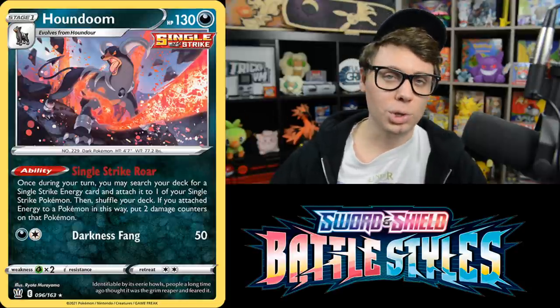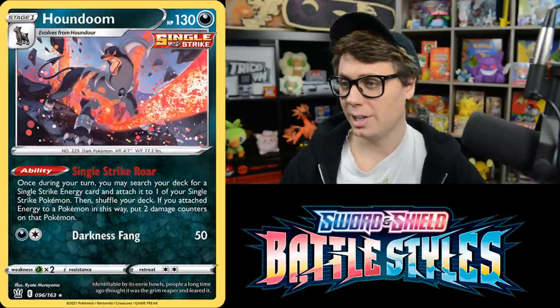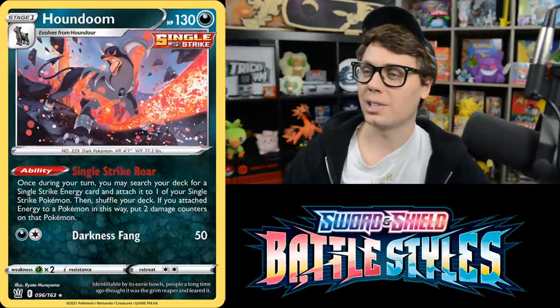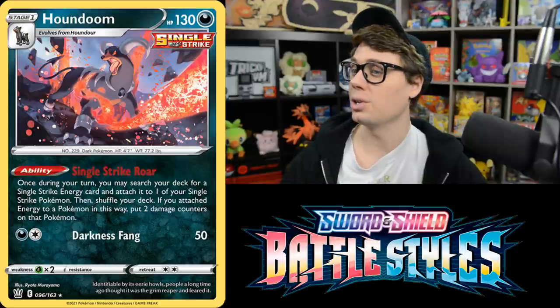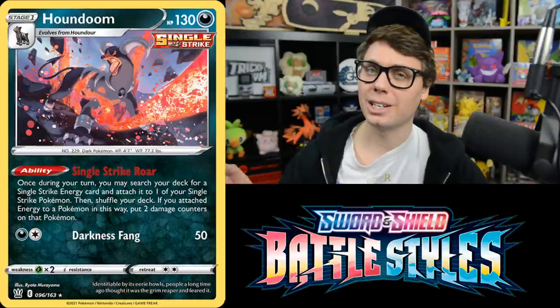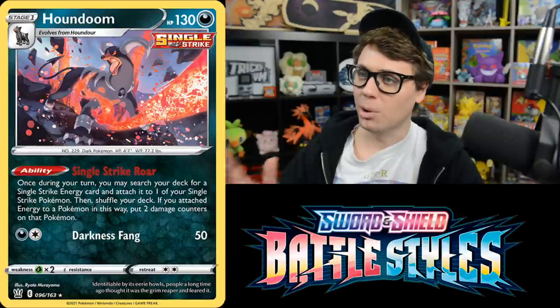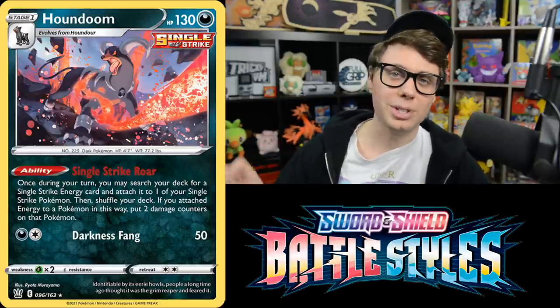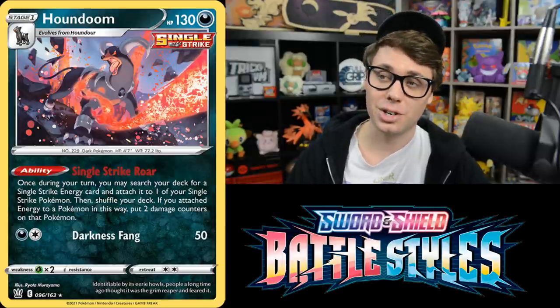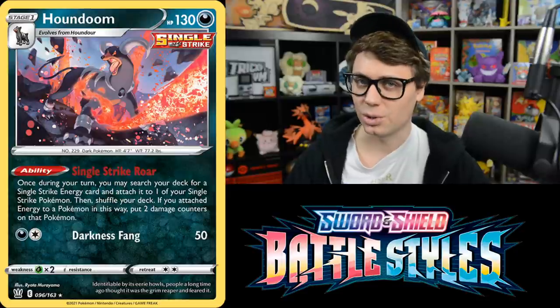This new Houndoom looks incredible with top-notch artwork, and its Single Strike Roar ability is very good as well. It allows you to search your deck for a Single Strike Energy and attach it to one of your Single Strike Pokemon, then you put two damage counters on that Pokemon. It's a small price to pay for powerful energy acceleration. You can set up multiple Houndoom and accelerate multiple Single Strike Energy from your deck per turn. This Houndoom is going to be a really strong card alongside Single Strike Pokemon.